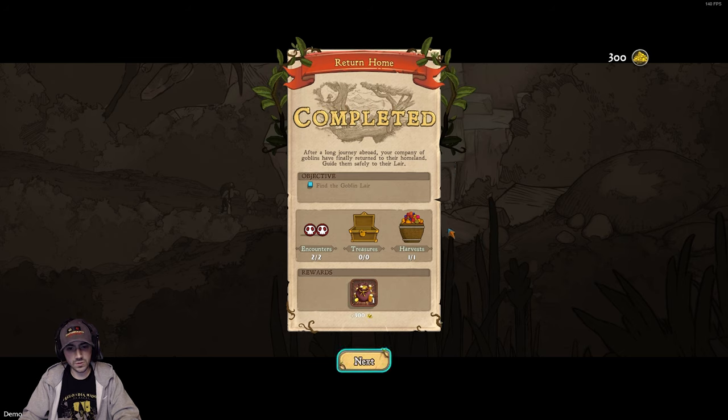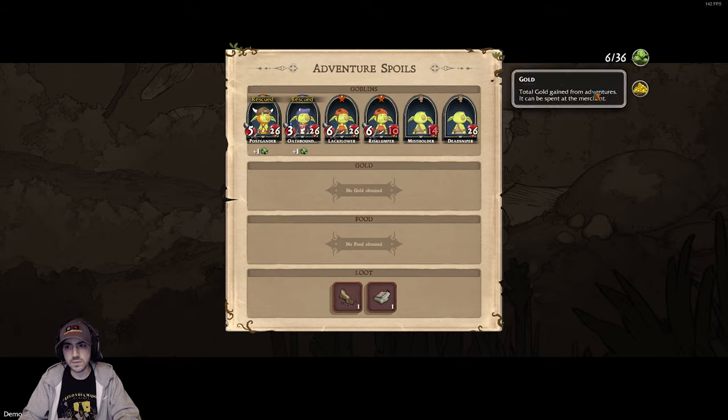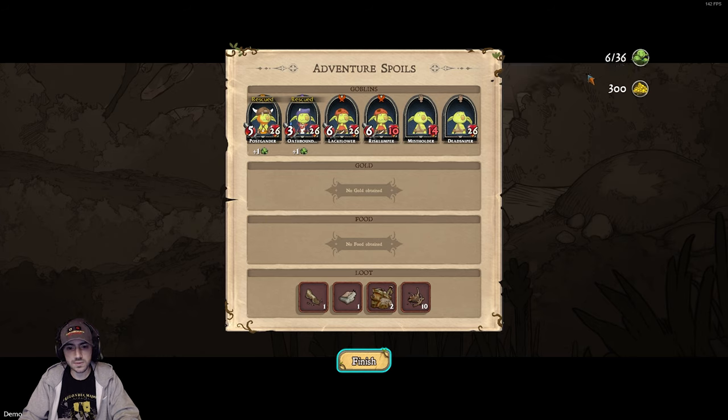Return to their homeland — harvests, encounters, cool. Population. Retired goblins — you can retire your goblins. Gold, loot.